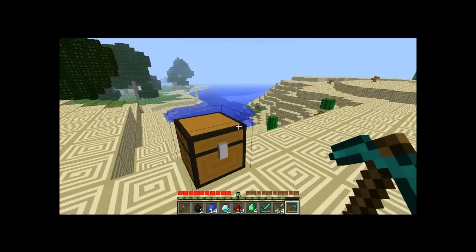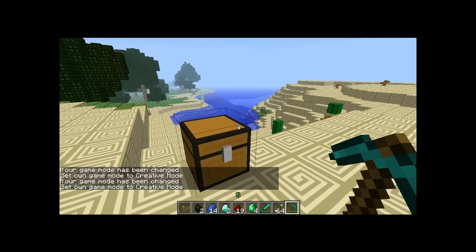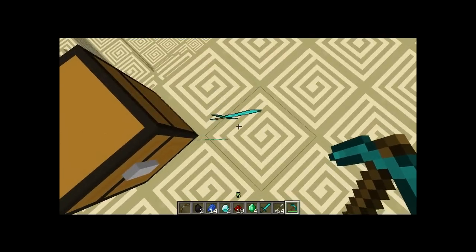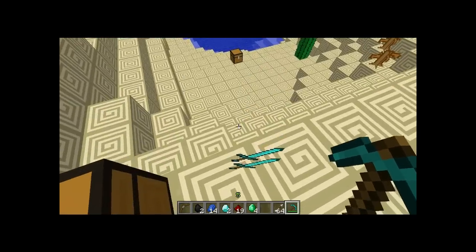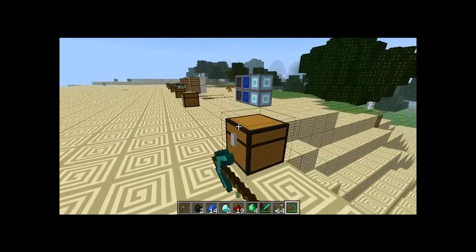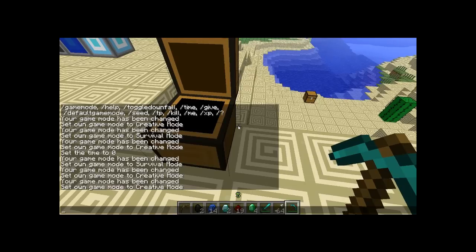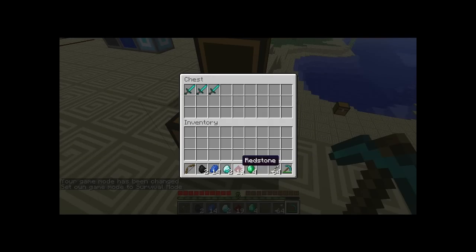There is a glitch in creative mode where you can duplicate items — you repair them, take a new item, and when you exit the two items fall out again, so you pick them up and now you have three. This isn't very useful because it's only in creative, so it's not going to be a massive game changer for survival. It doesn't work in survival, only in creative.